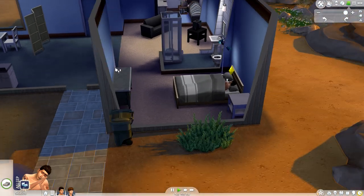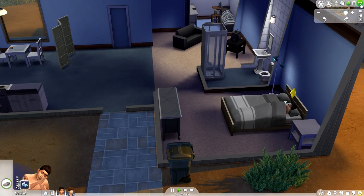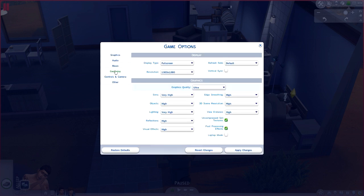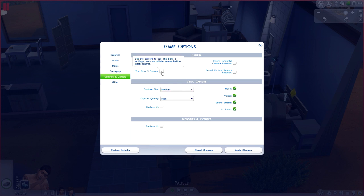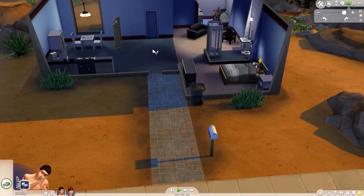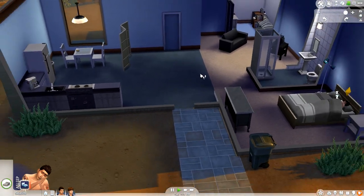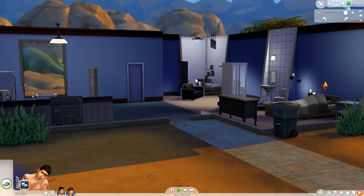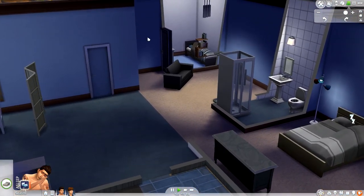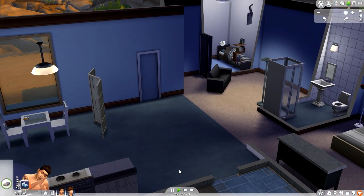I had a big issue with the camera controls, and just as I was starting to get used to them, somebody mentioned you can change them. So we're going to Game Options, under Camera and Controls, and switch to the Sims 3 camera. Now everything is — oh my god — it's weird to me but it's perfect. This works so much better. I was just getting used to the other controls too, and now I've thrown myself off. Anyway, it's about 7:30 in the morning.